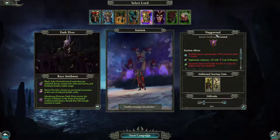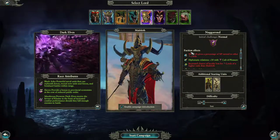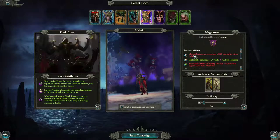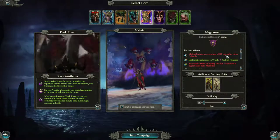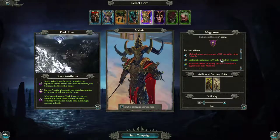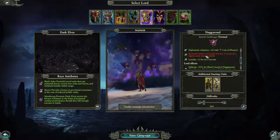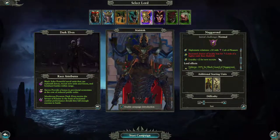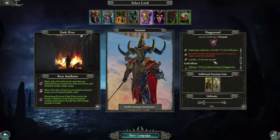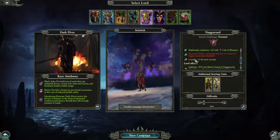Naggarond — normal challenge, okay. I'm digging that. A lot of negatives: Malekith gives a percentage of XP earned to other lords. Diplomatic relations plus 30 with Cult of Pleasure. Increased chance of loyalty loss for lords of higher rank than Malekith. Loyalty plus 2 for new recruits. This is gonna be interesting to explore — I wonder what that's all about.